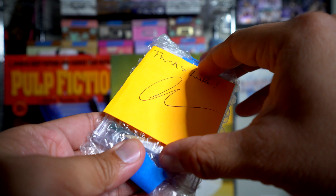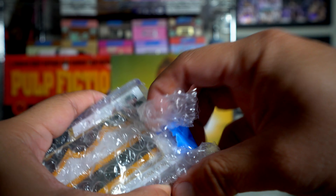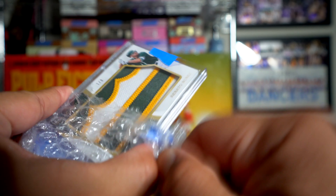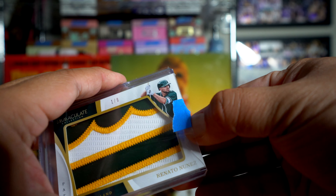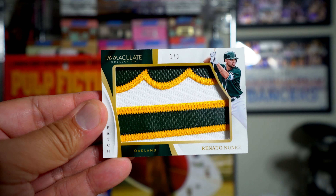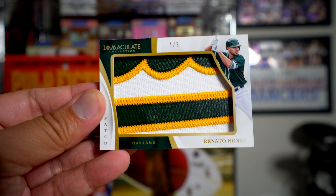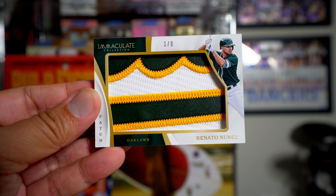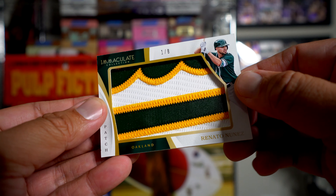Kind of a weird way to package it. Oh, this is just in a top loader — one of eight. Renato Nunez. Now he's not on the A's anymore, but I got it just because the patch looked so awesome — the bottom part of the Athletics logo. Just eight of these. This was not a very expensive purchase for me, but I am trying to find some sick A's patches. I saw this one for a really nice price, couldn't say no, so I went ahead and purchased it. Very happy with this pickup, even if the player is not a big player.